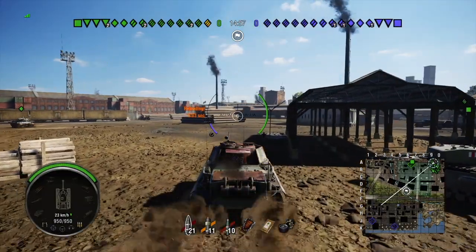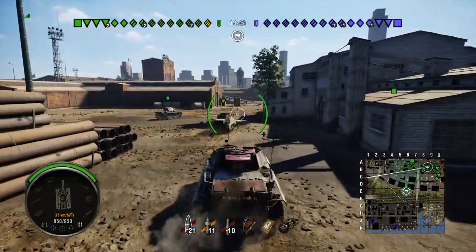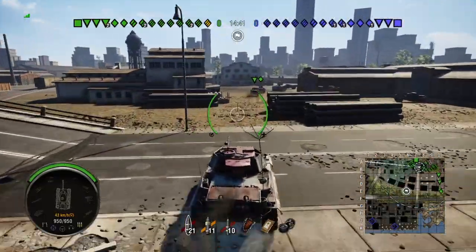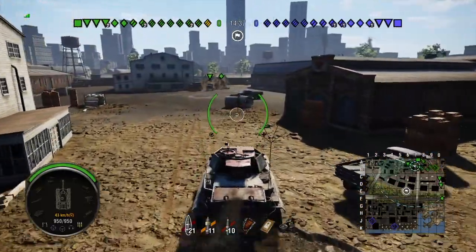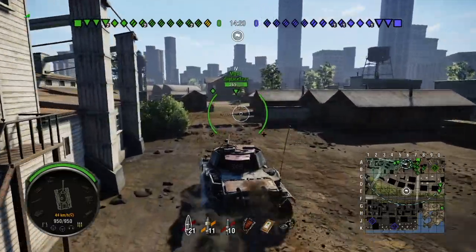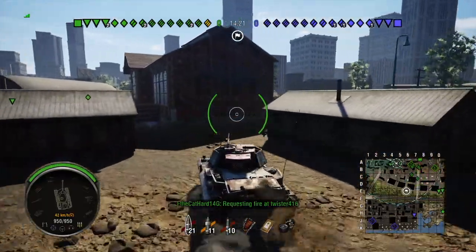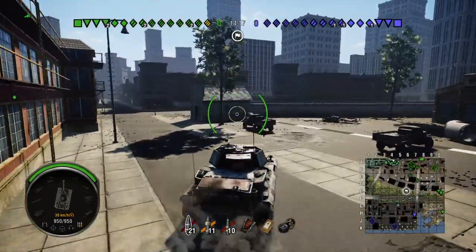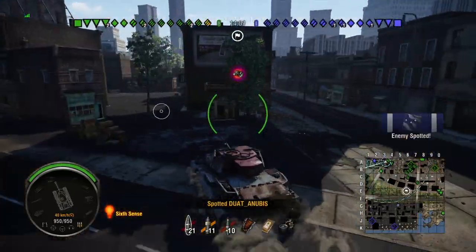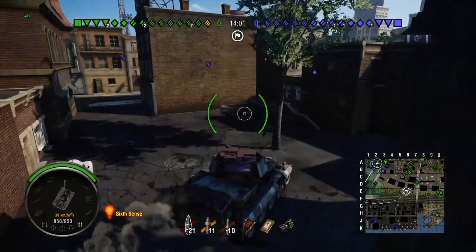Okay, so we end up on Port, top tier, in a counter battle. I'm like, 'Whoa, it's Port!' I hadn't seen this map in a while. Port's so much better than Pilsen — I had to retake this part because I was calling it Pilsen. As you can see, I have 21 standard rounds, 11 HEAT, and 10 high explosive. The speed of this tank is pretty good, but its turning speed is really, really bad — I've actually killed guys on my team who were trying to back up because I was trying to turn around and the turning speed was just terrible.